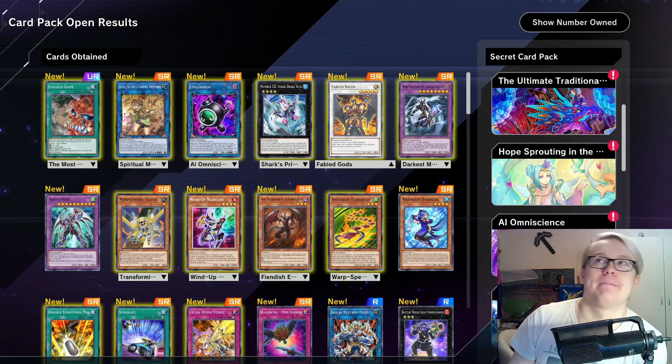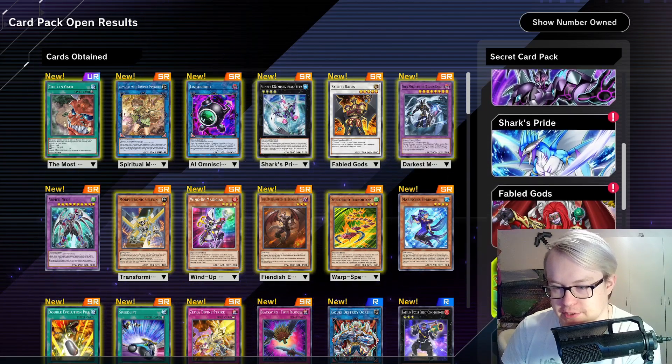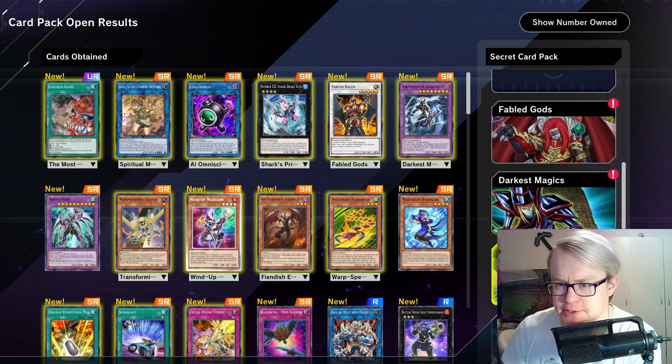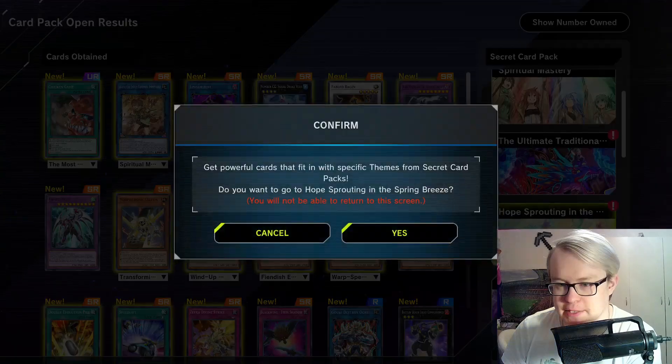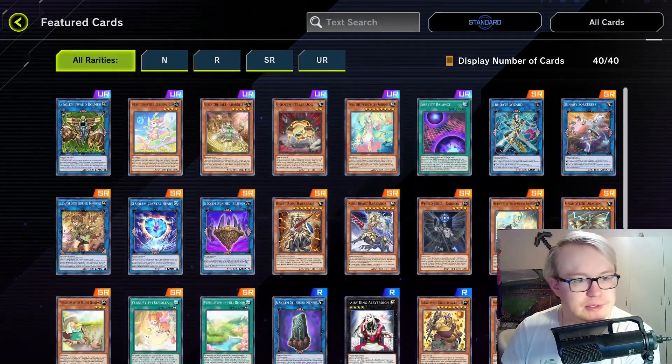Kind of Master Saga-ish — if I unlock a secret pack, I can go into it even if it's not the Morphtronic one. Could be pretty interesting, especially in weeks like this where I find, for example, the Earth pack, so we could look into getting some Burner Serves, which would be kind of cool.